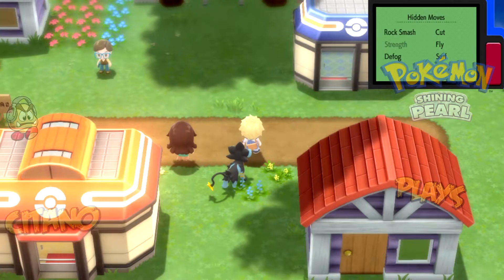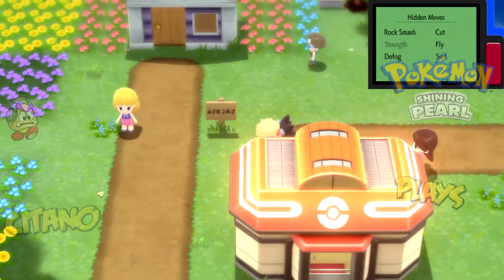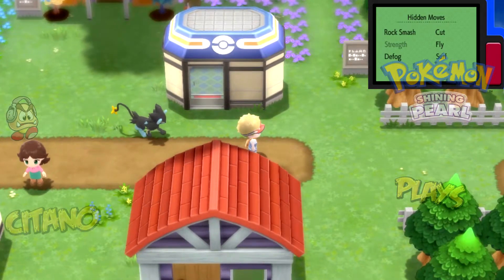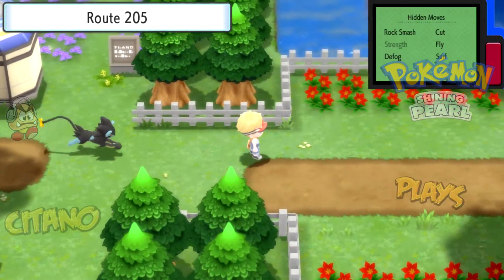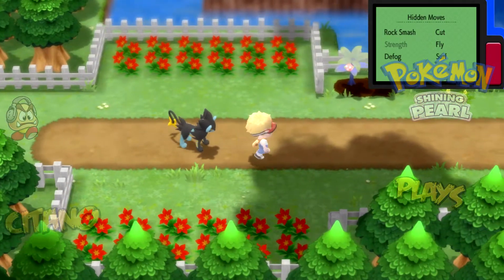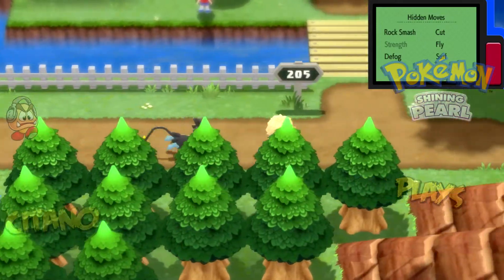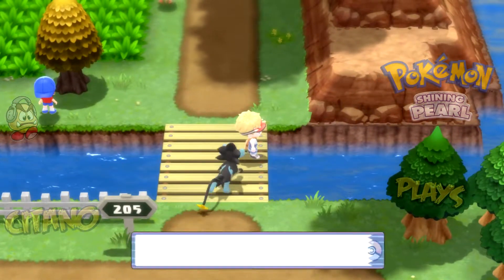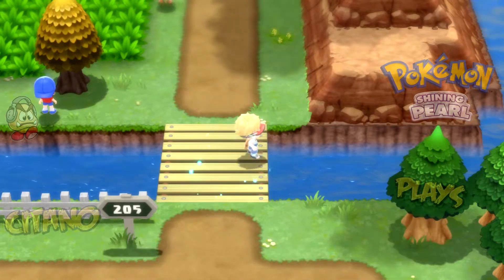Preparing for the next gym: it's Steel types. Fire is good, ground is good, fighting is good. Steel types generally have very high defense plus tons of resistances, but if you hit them with a weakness we'll be fine. First thing we'll do is go to this bridge and use Surf.